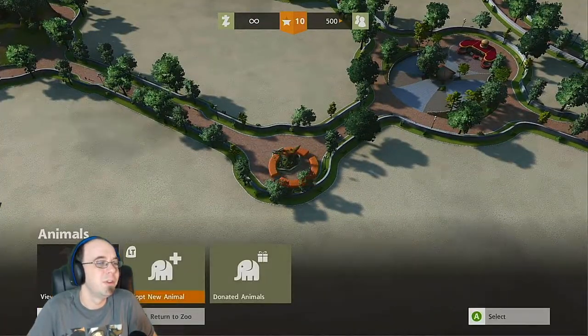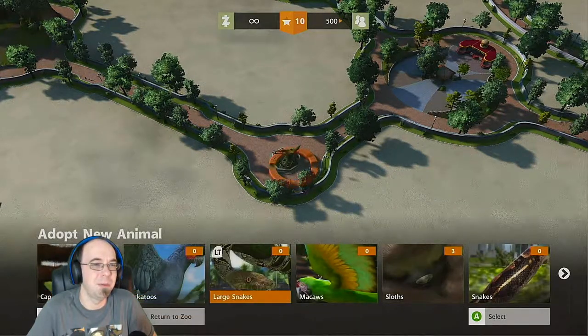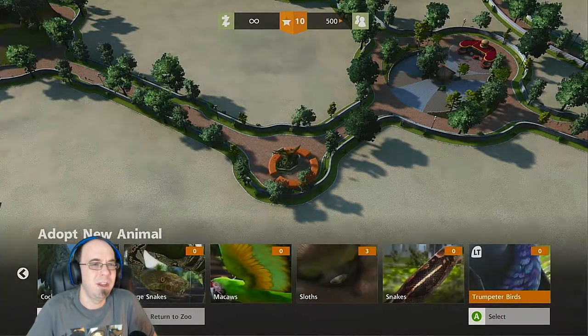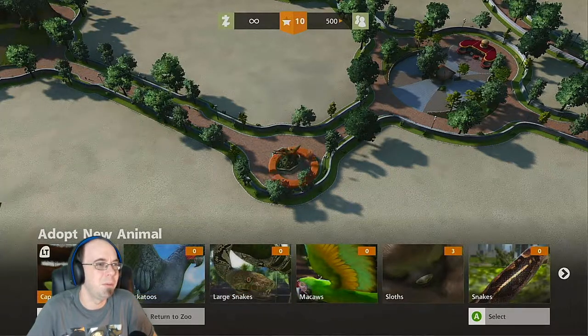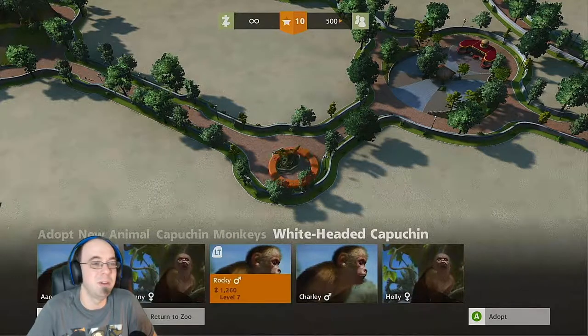Animals — capuchin monkeys! That's really cool. I definitely need capuchin monkeys. There's sloths. I don't want snakes. Where are the pandas, bro? Fine, we'll put capuchin monkeys then. We can never have too many monkeys in our zoo.